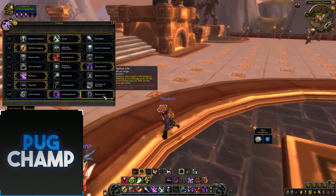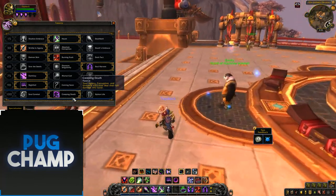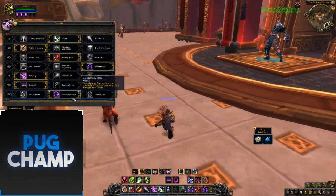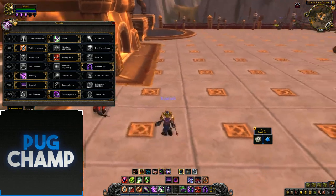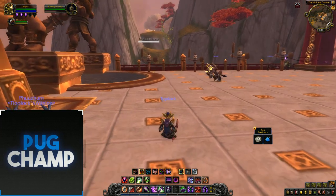Soul Conduit has been added back into the last talent row, along with Siphon Life. But they've also added a new talent — Creeping Death — where your Agony, Corruption, and Unstable Affliction deal their full damage 15% faster. I like Creeping Death because my DoTs tick quicker, which is really strong. Soul Conduit only gives a 15% chance so you don't get full use out of it, making Creeping Death the better pick.